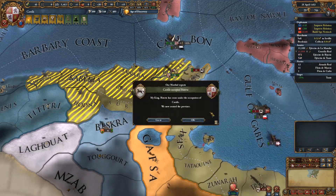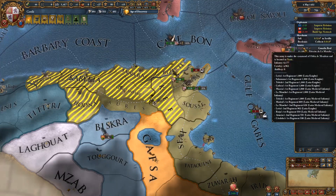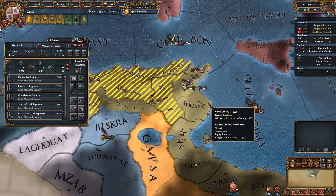Negative 35% war score. I could probably peace them out now anyway, but having their capital fort will make life so much easier for us. It looks like our spy has been detected over in Morocco — not Monaco. Monaco is over here in France somewhere.